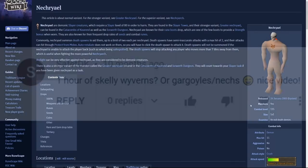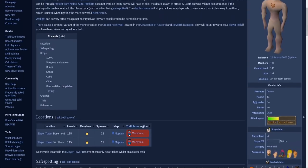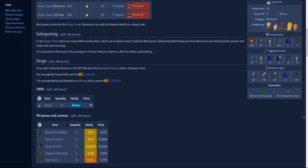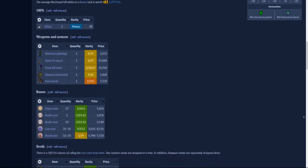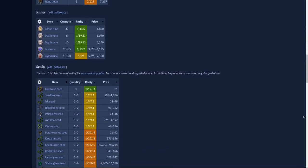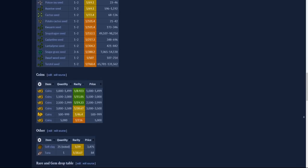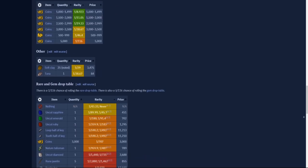For today's money maker we'll be taking a look at another slayer monster — Necrials — which we'll find in the Catacombs of Kourend. Killing them on task there gives us a chance to get pieces of the Dark Totem, which can then be used to fight the slayer boss Skotizo. You need a slayer level of 80, and magic is probably the most used method here since you can burst and barrage them for great magic XP.